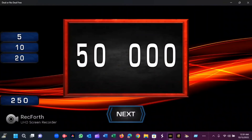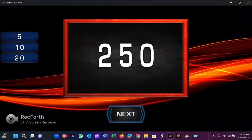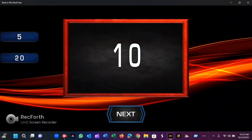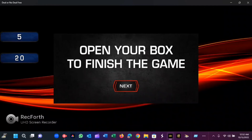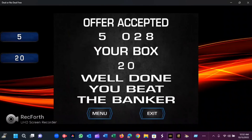We start revealing with box 18 — yes! Got out at the right time. Then 15, 250, 50, 10. The banker would have only offered $10. Let's open the box to finish the game — I would have gotten $20, which means I beat the banker.